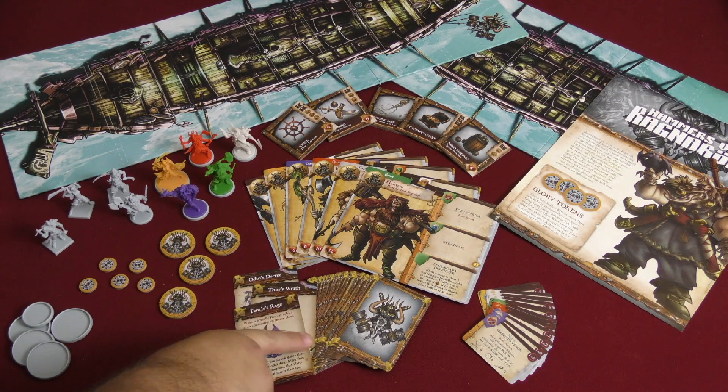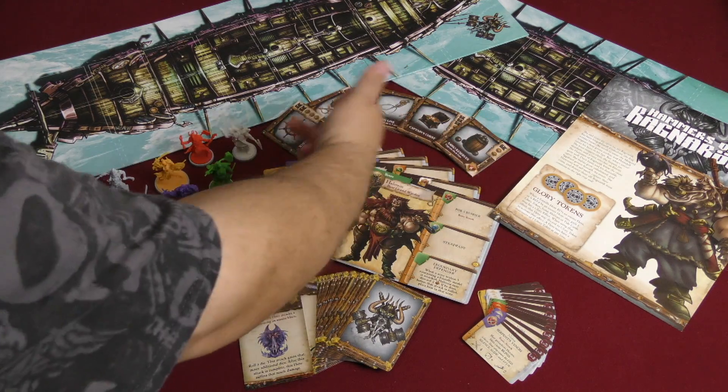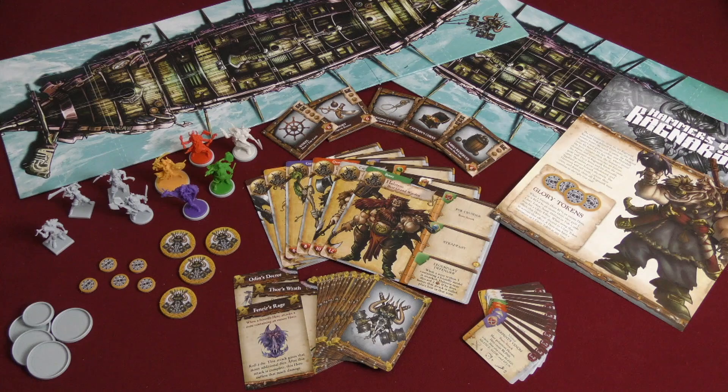As you can see here — Fenrir's Rage, Thor's Wrath, Odin's Decree — they all have a real Viking Blood Rage-ish feel to them, which is really cool. The different deck features are not changed, there's no difference there, but they do have that grayish background which denotes that they are the Hammers.